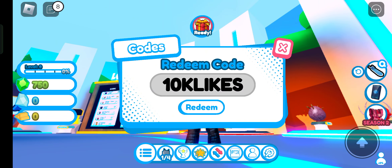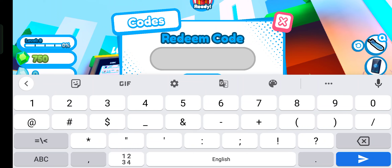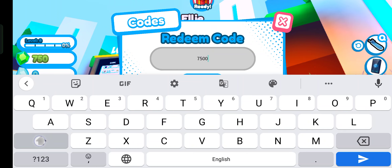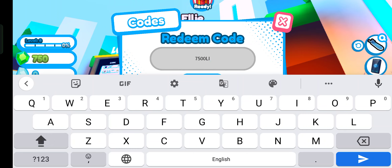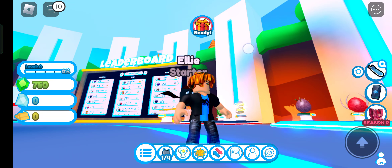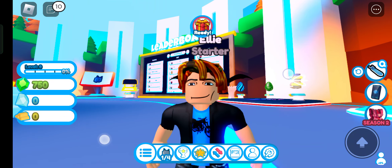I found many codes and tried others, like '7500likes', but that one doesn't work. There is only one working code right now. They will release new codes after 15k likes, so just go there and redeem the working code.